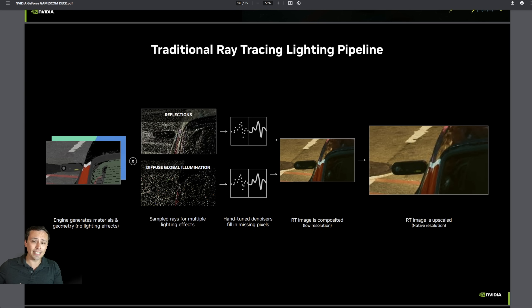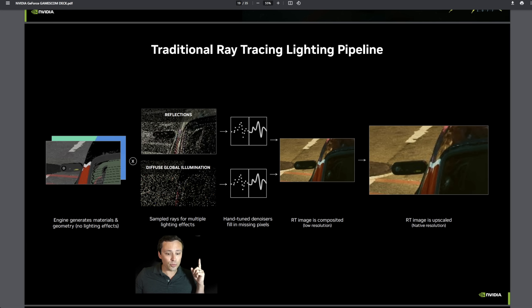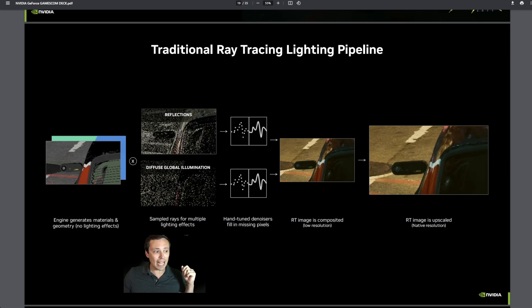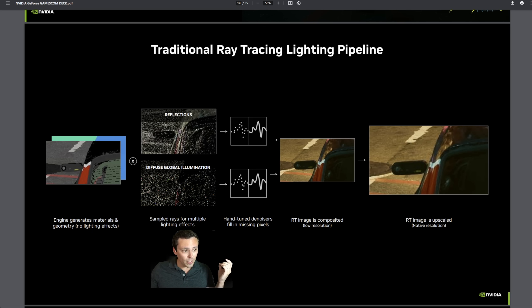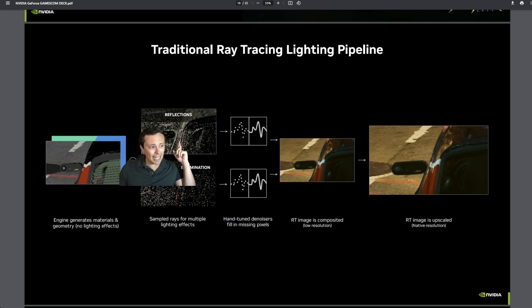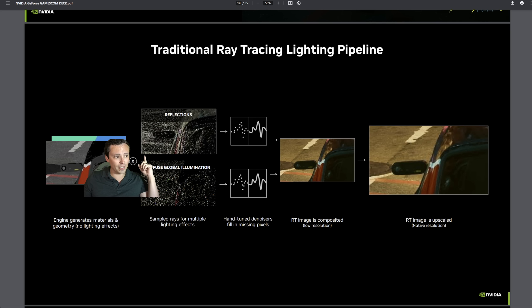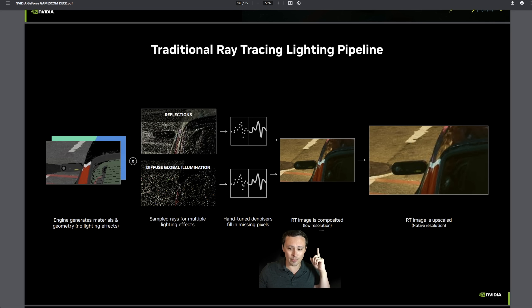Traditionally, ray tracing works like this: the engine generates materials and geometry without lighting effects, then rays get cast and bounce around, but not every point in your scene actually gets hit with a ray, so you have limited lighting data. At that point you run denoisers — which up till now have been hand-tuned, not AI-tuned — to fill in those missing pixels. You get an RT image composited from those ray bounces, and after denoising you get your composite image, which is then upscaled.